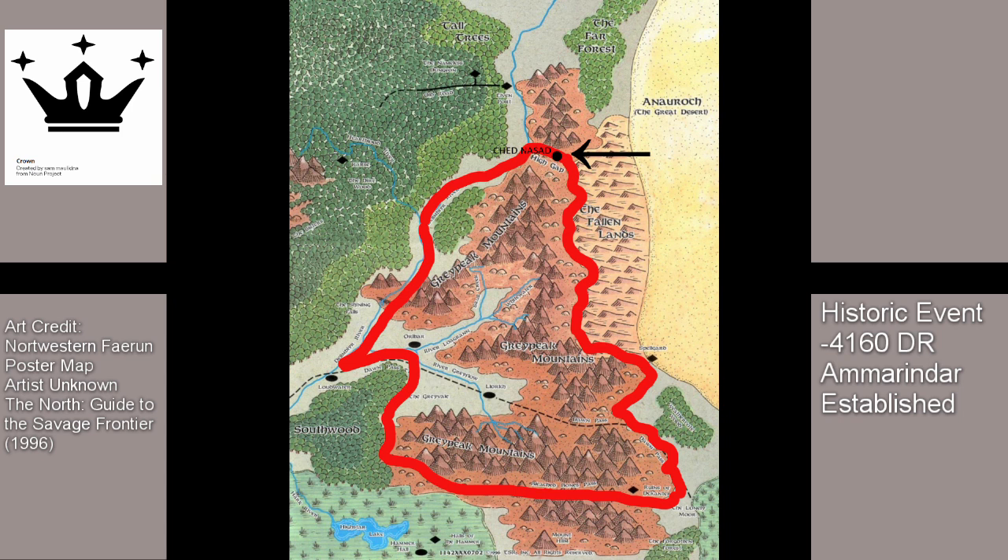Amarindar is not considered one of the truly great dwarven kingdoms of old when compared to Shanatar or Delzune. It may have lacked the population and influence. Where Amarindar excelled was in its accumulation of wealth. The Great Peak Mountains proved to have an abundance of adamantine, which the Amarindarans forged into armor and weapons. While other dwarven realms were threatened by massive orc attacks, Amarindar continued to grow.